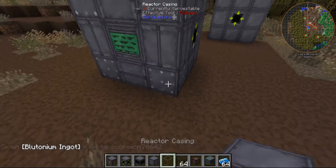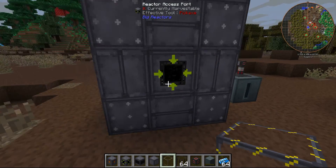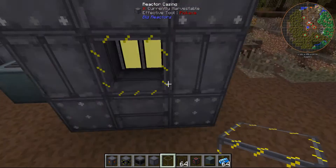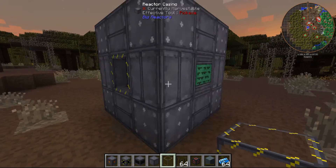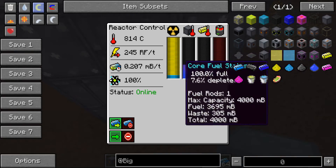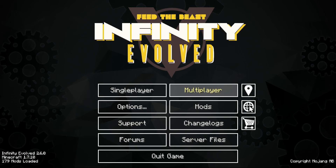I'm now going to show you what a bigger reactor would look like. You don't have to do it exactly like this, but the shape has to be 5x5x5 or 6x6x6. Remember it has to have these components — the glass isn't that important. I'll just go onto the server where I have built the bigger reactor.